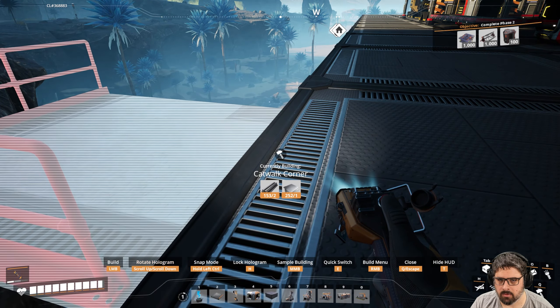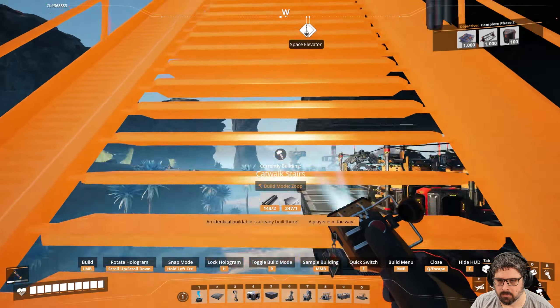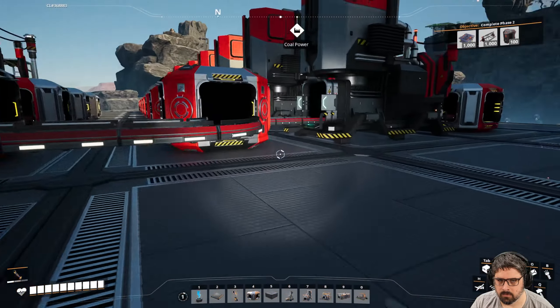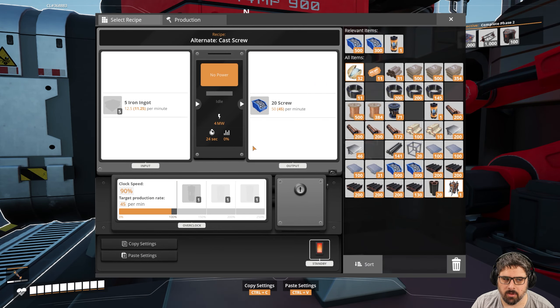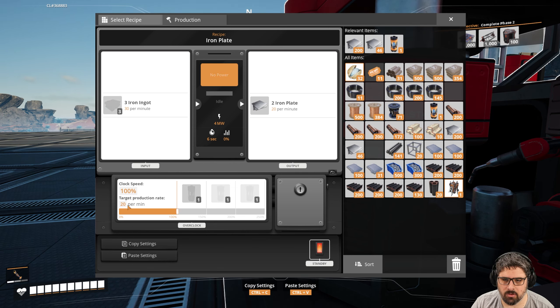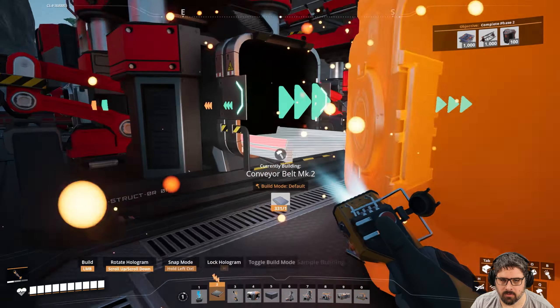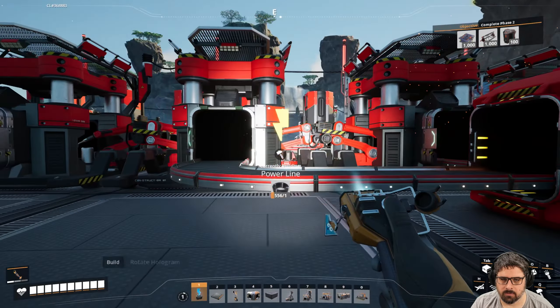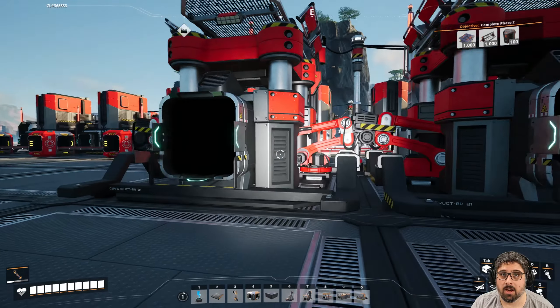We could add catwalks to go up. The first constructor will be doing cast screws and needs to be underclocked to 90% to do 45 per minute. The next two will be doing iron plates — underclock one of them to only do 12.5%, giving us a total of 22.5 iron plates per minute. We'll add a merger for those and have it go with mark ones in between. The last constructor will be doing iron rods at 100% efficiency.